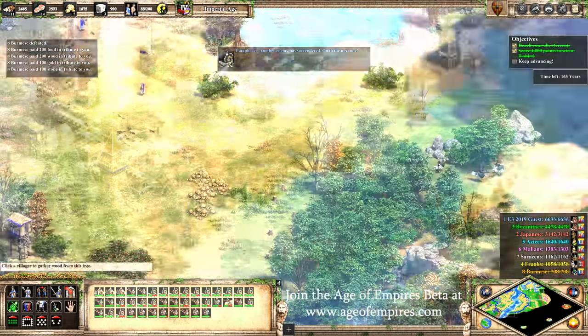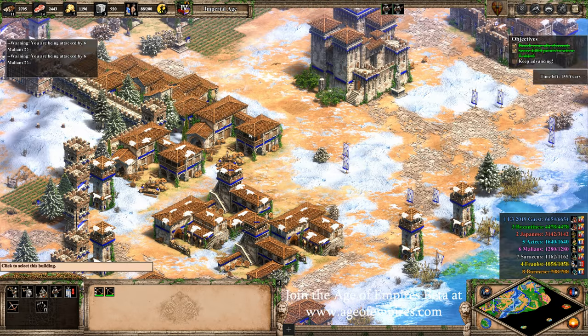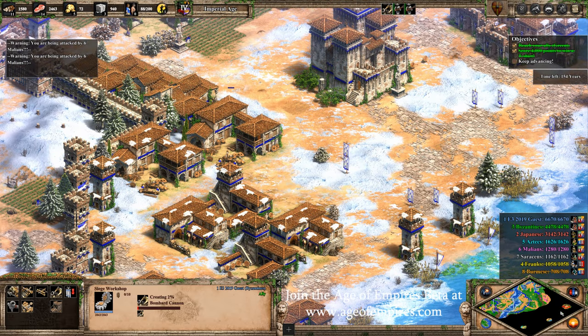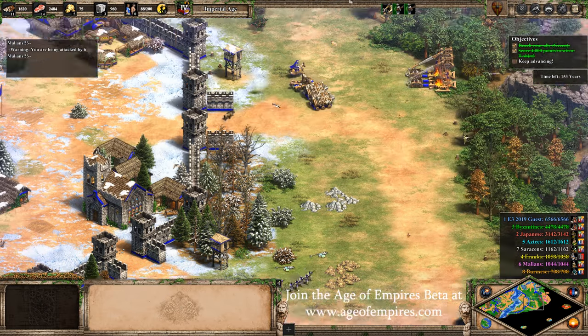The pricing is also confirmed. Age of Empires 2 Definitive Edition at launch will only be $20. And if you own HD Edition, on top of that, you'll also get a 25% discount towards the game, making it only $15.